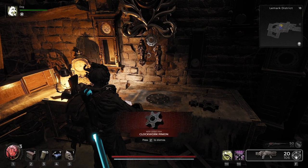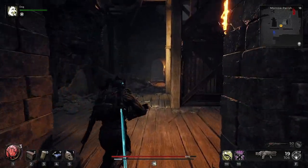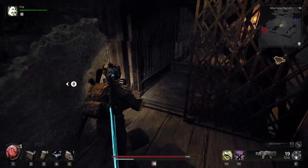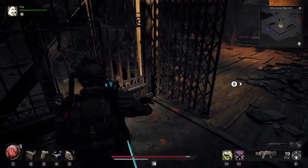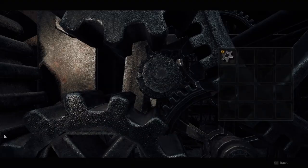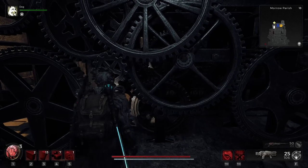Once you get the same time as what was on the clock tower, it's going to drop the clockwork pinion out for you. Now we can head back to the clock tower. As long as you did switch the power on, the lift is going to be working now, so we don't need to climb it all again. We can just enter the lift to take us all the way to the top. Then at the top, just interact with the mechanism again and use the cog that you just found. And that's going to fix it.